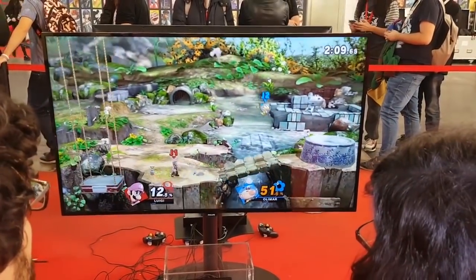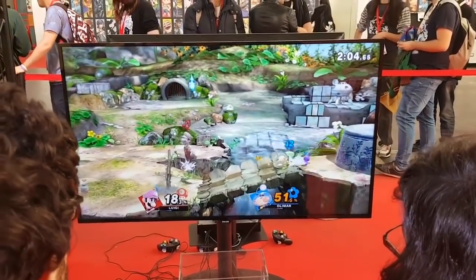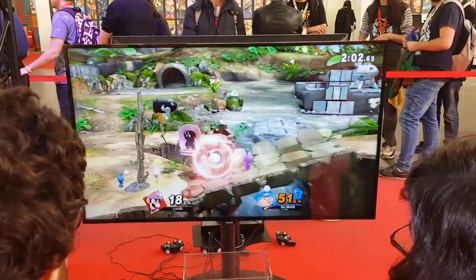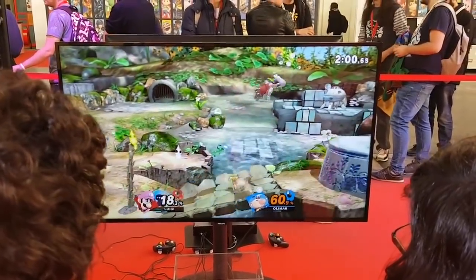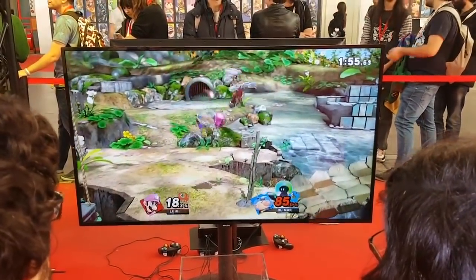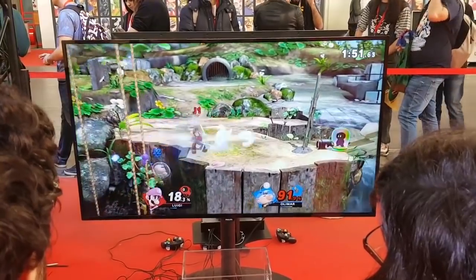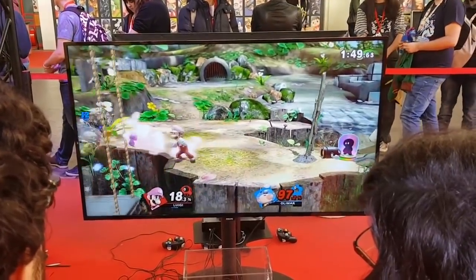This is where Olimar excels the most though. His damage capabilities are some of the highest in Smash Bros, since he can latch a Pikmin on before he even attacks to add extra damage. These two strengths combined means Olimar can force an opponent to approach while getting damage and, when they're closer, he can crank it up a notch to get them to high percent quickly, making KOs easy to score through his strong smashes, aerials, and kill throws.